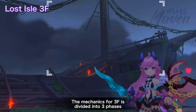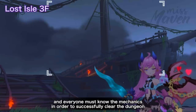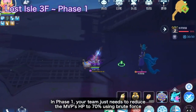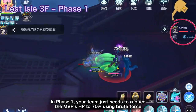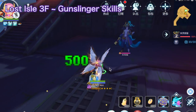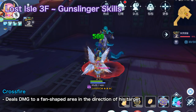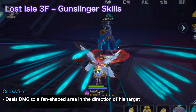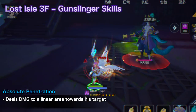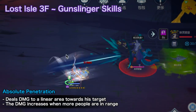The mechanics for the third floor are divided into three phases, and everyone must know the mechanics in order to successfully clear the dungeon. Phase 1 is fairly quick and simple — your team just needs to reduce the MVP's HP to 70% using brute force while avoiding his skills. During this phase, Demon Admiral casts gunslinger skills such as Crossfire, which deals damage to a fan-shaped area in the direction of his target, and Absolute Penetration, which deals damage to a linear area towards his target. The damage of these skills increases when more people are in range.